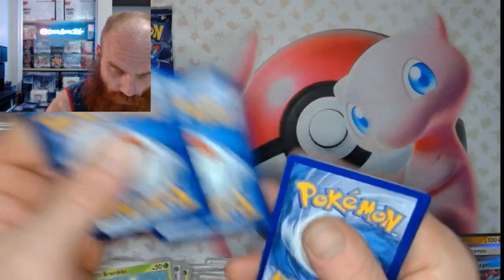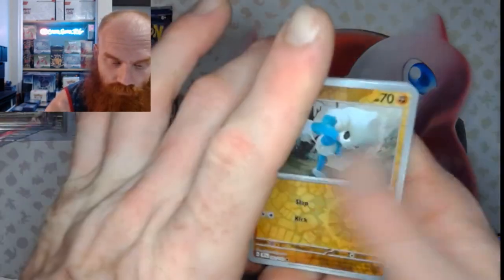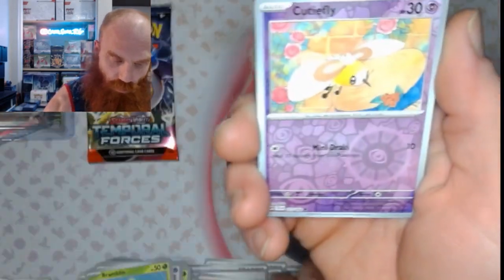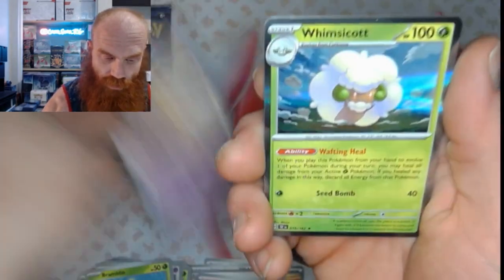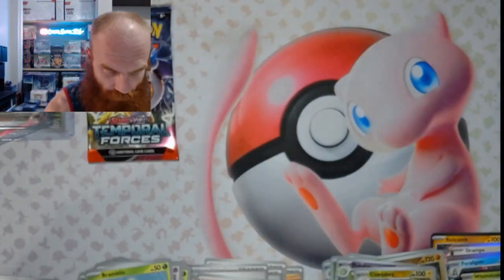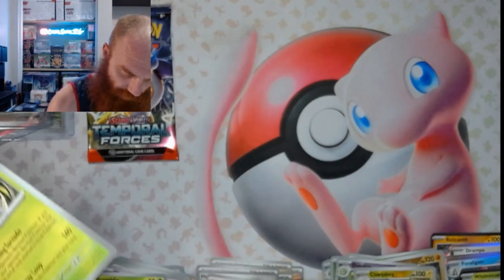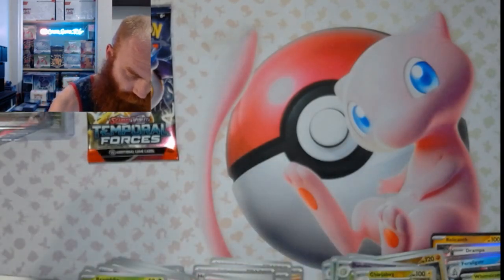One, two, three, four. We have the Metanite Reverse, the Cutiefly Reverse, and a Whimsy Coat Holo. Alright, it's cooled down a little fam, but we're gonna keep rolling. We've got this last pack to hit and then we go from there.